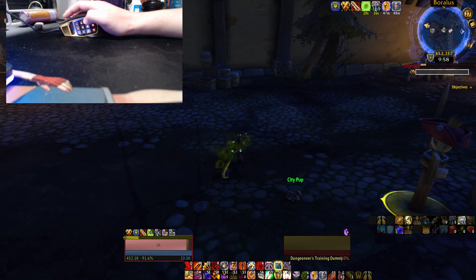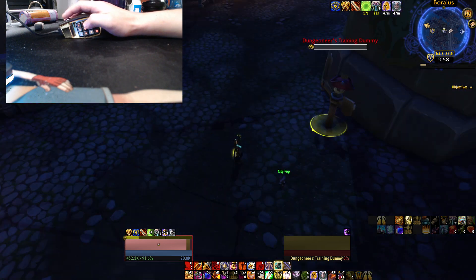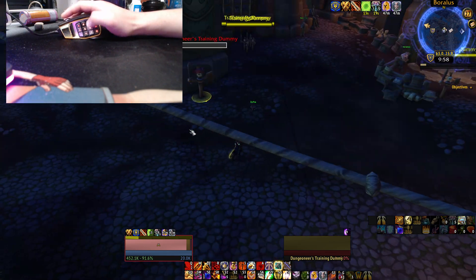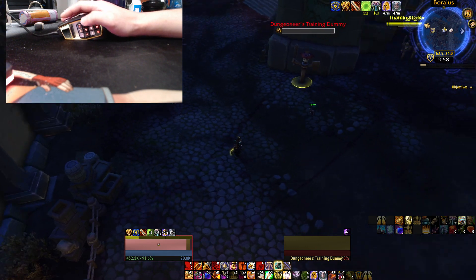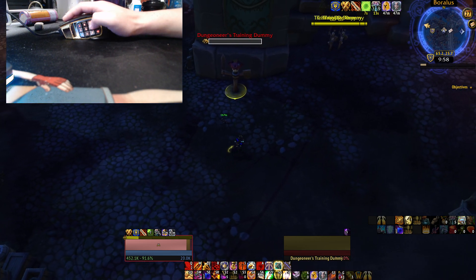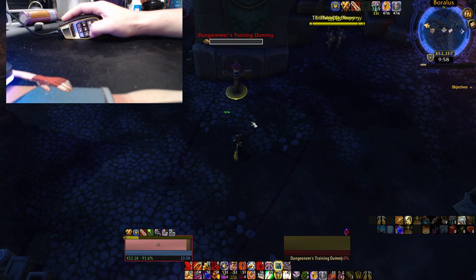Another thing is how I turn my character — I basically just hold right click to turn left and right. I think it's pretty much the same as most people who use W, A, S, D. This is how I currently play.